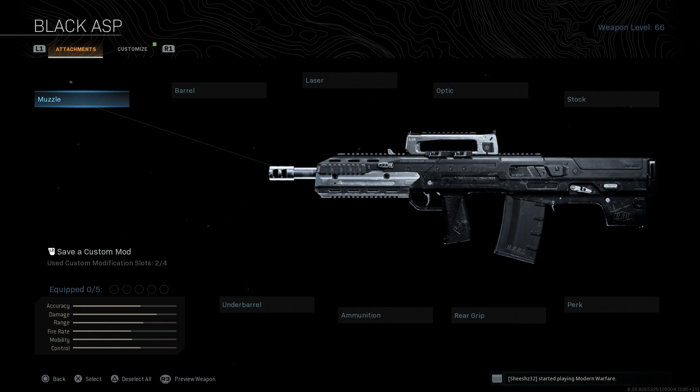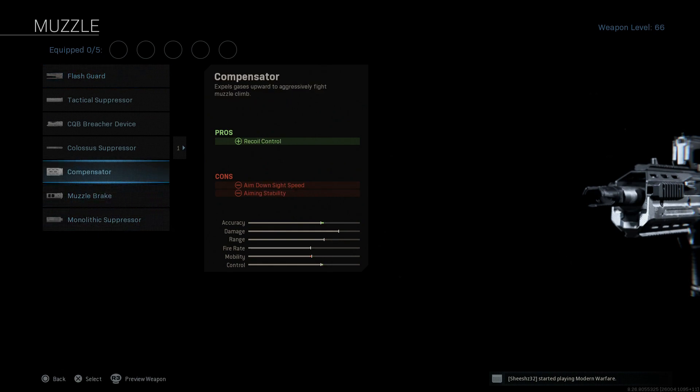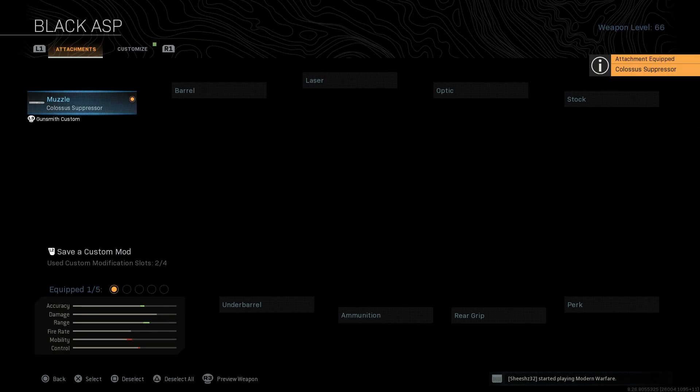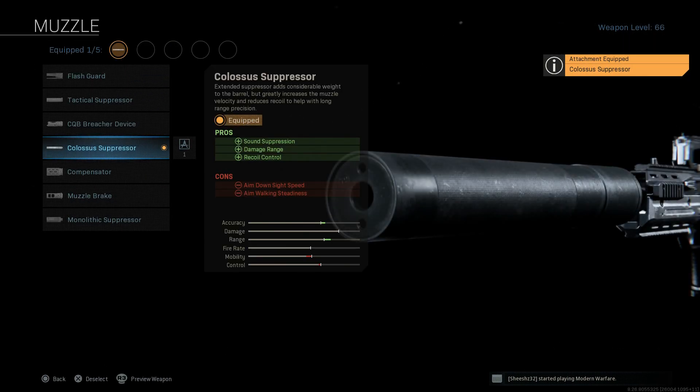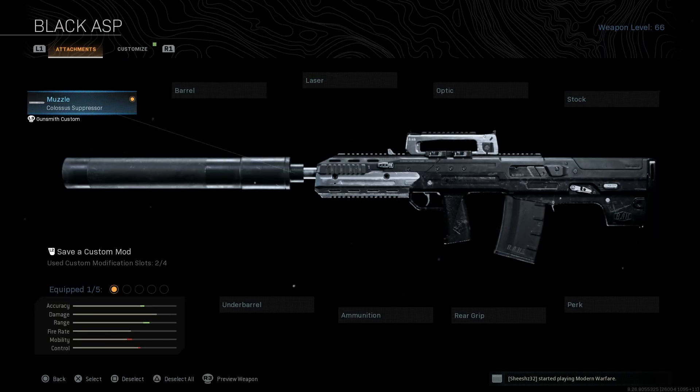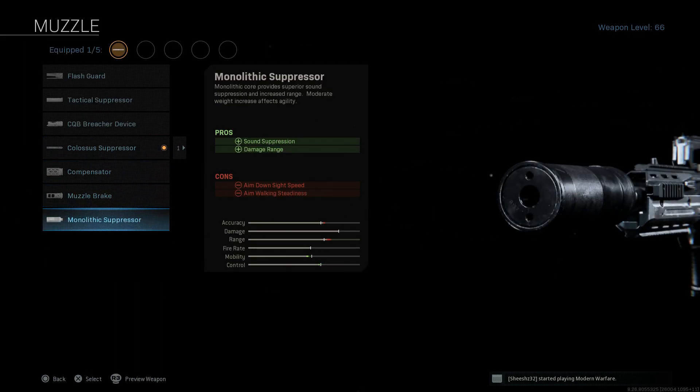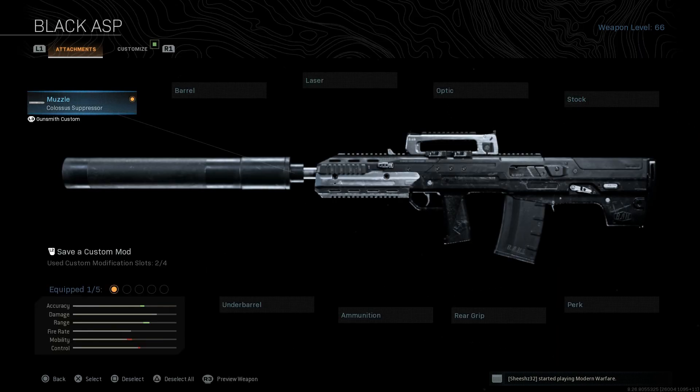Jumping back — here's the base Odin. I'm using the Black ASP blueprint. I covered this build a while back, around March or April shortly after the game came out. We're going to start with the Colossus suppressor — go ahead and select that. This gives us sound suppression, damage range, and recoil control. The cons are ADS speed and aim walking steadiness. It keeps us off the radar in Warzone, increases damage range, and unlike the monolithic suppressor, it also gives us recoil control, which helps us really rip this thing full auto at long range.